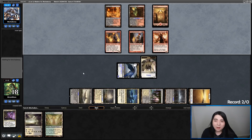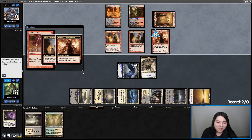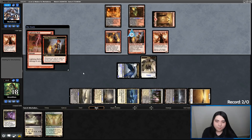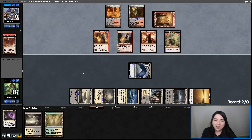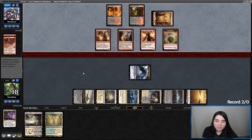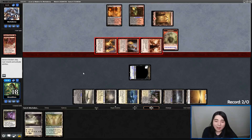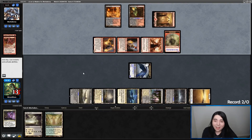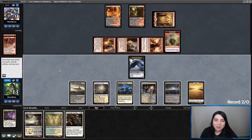They're not going to want to swing with Young Pyro and DRC in the face of my Spirit token. Never mind — they got a Bolt. We're off to the races! This is some serious math time: they can hit us for five down to 13, then I hit them for four down to five, then they hit me for six down to seven, I hit them for four down to one, and they hit me for six down to one, then I kill them. This is so scary because they can have so much potential damage.